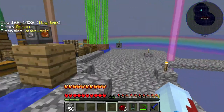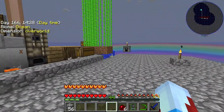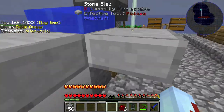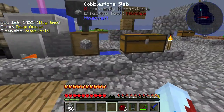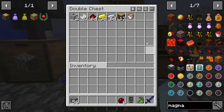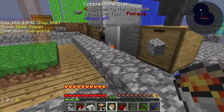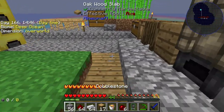But today, guys, we're going to make a magma generator to power our alloy smelter so we can make cables and do all sorts of energy stuff. Today, we're going to need all this to start with. Let's go to the crafting table.